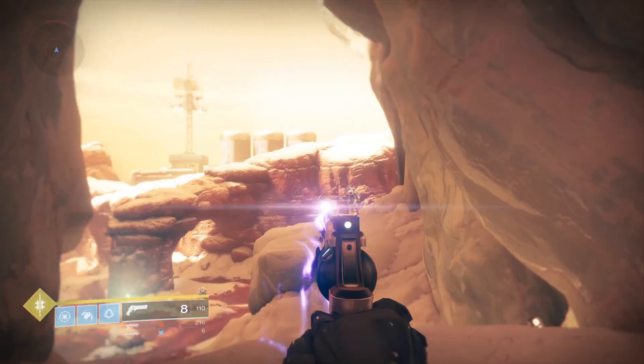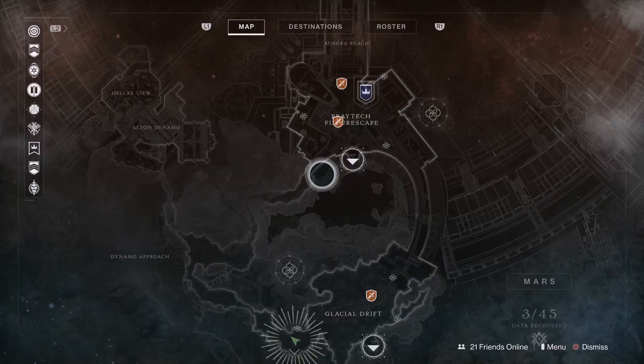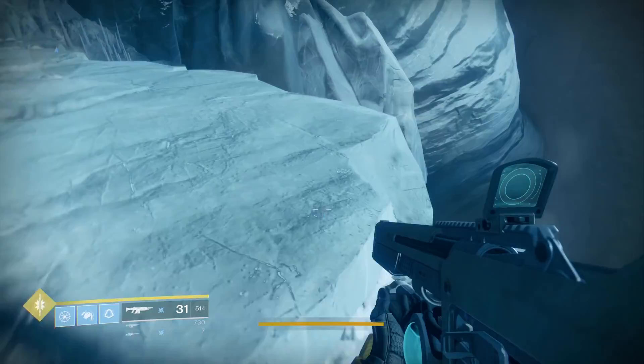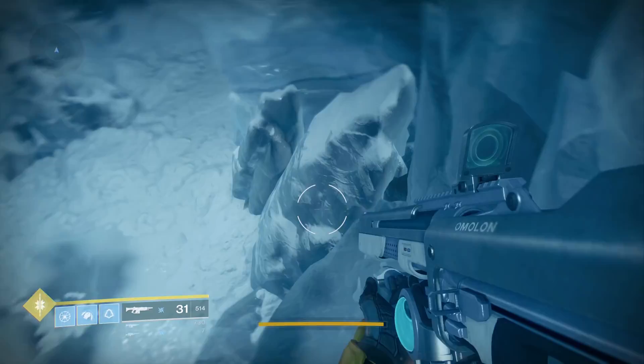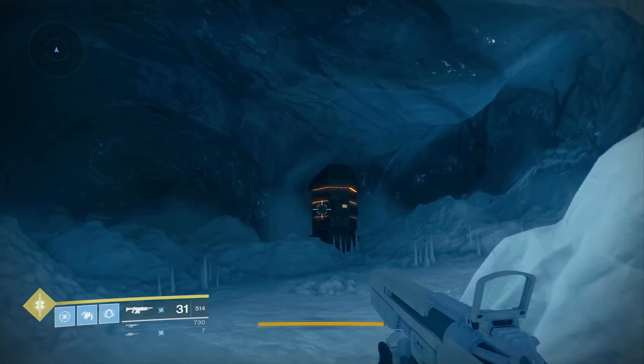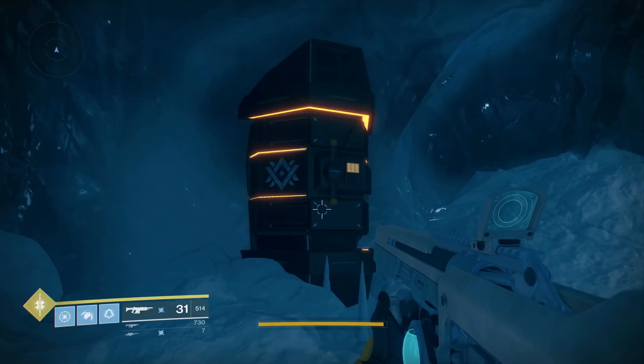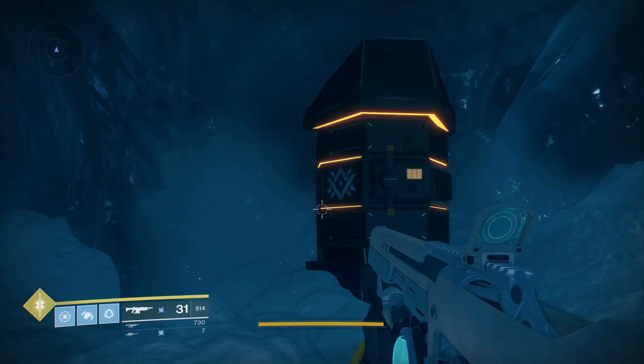Now there does seem to be a location on Mars that will receive the data caches as soon as we collect all 45. It is located right here, very close to where you start the Warmind campaign. If you just find your way off of the cliff, you'll stumble upon a secret cave. Yours is going to have a Vanquisher — I already defeated mine before I got a chance to record it. But essentially once you get past the Vanquisher yellow bar, you will be greeted by this very interesting case that is against the wall. Getting up close to it says Pavanis, 45 cache data required.